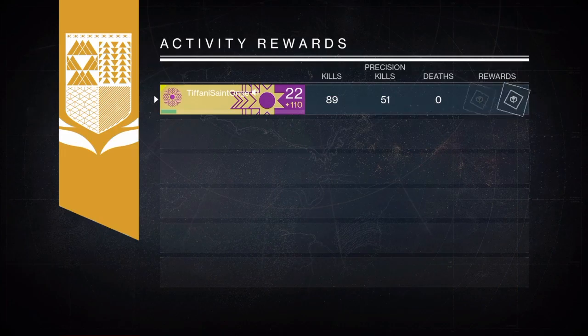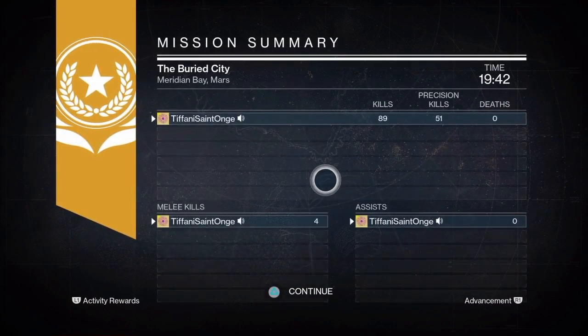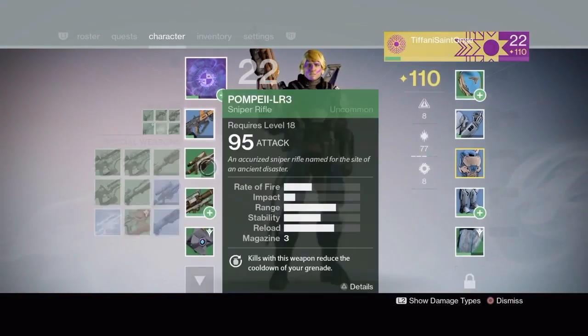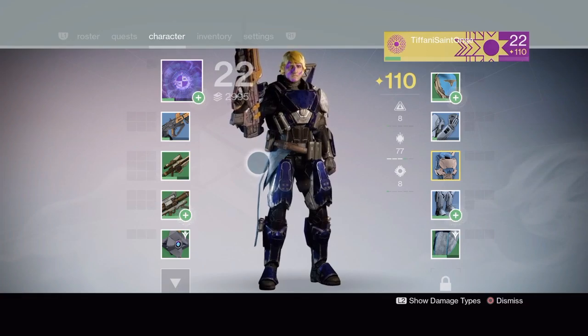Okay, we got 89 kills, 51 were precision kills — that's really good. We got a new hand cannon and a new ghost shell. Four melee kills, no assists. We got some pretty good stuff and a lot of things to turn in. I'll do that off camera because that's not that exciting. But in the meantime, this is Greg29407 along with Tad the Titan, saying Auf Wiedersehen — we will see you next time!